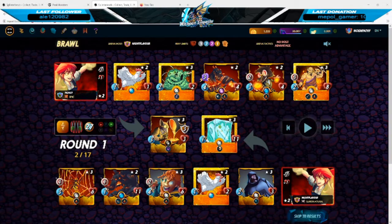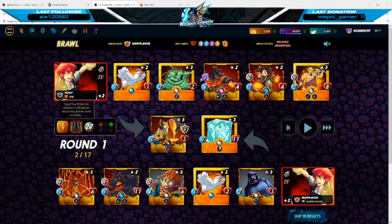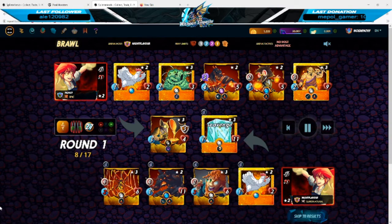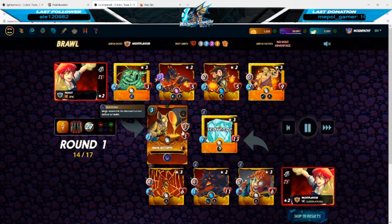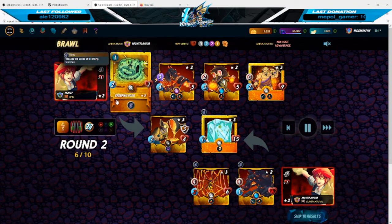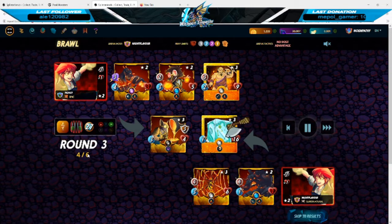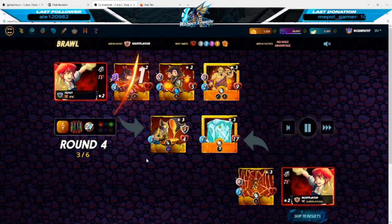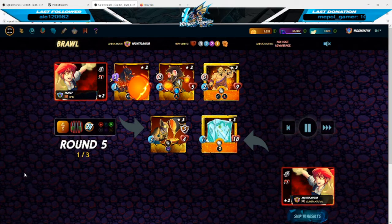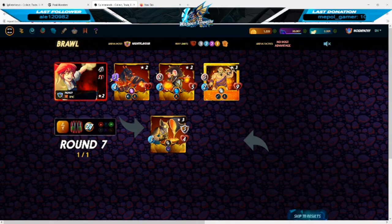This is one of the battles I found on the battle chain with the Venari Heatsmith — all golded out. It is the Keep Your Distance and Target Practice rule set. If there were magic monsters here, he would be able to absorb a few more hits than normal due to his void armor. This is just a short clip to show how the Venari Heatsmith can be used.